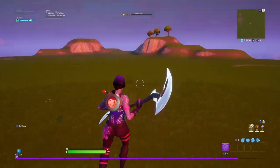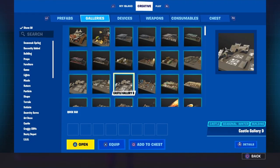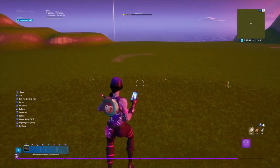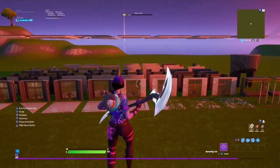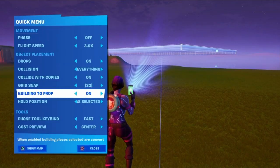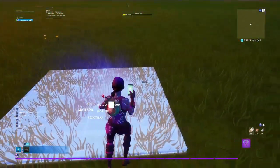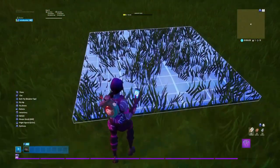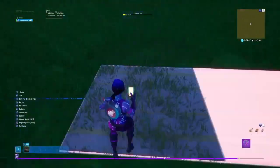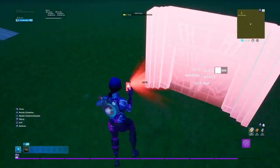First things first, you're going to want to open your galleries and grab any type of floor or anything that you want for your fashion show map. Put that down just like so. Let's start out with the hallway that they will be starting in when they are walking. Make the hallway with whatever floor you're using — we'll make it one more long just so people can fit. Now we're going to add any door that you want.